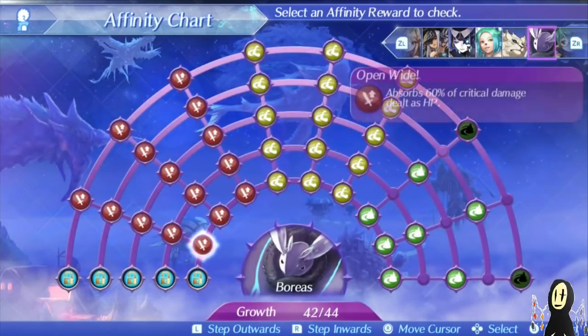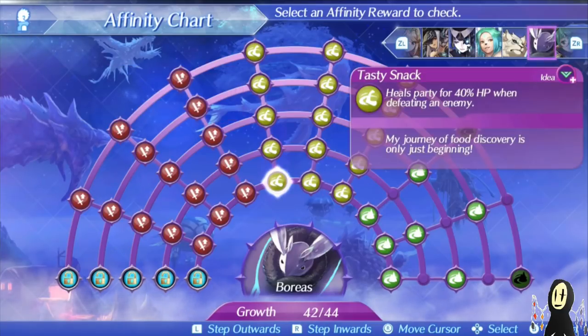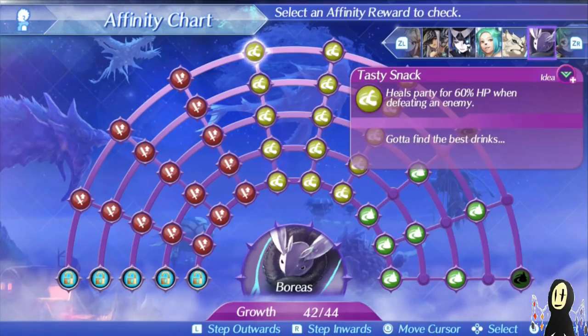One of the main things to look out for in his affinity charts is his three passives — all extremely useful. The first one is Tasty Snack. This is kind of like Percival's Eater of Men, but instead of dealing a large amount of healing to one person, it's a decent amount of healing for the entire party. You can max out the affinity chart really fast — all you have to do is invest in money. Once maxed out and you kill an enemy, it's 60% HP for the entire party, which is amazing especially in fights with lots of adds.